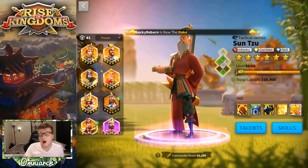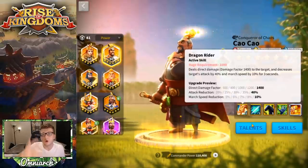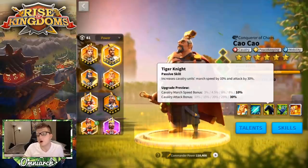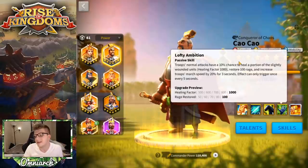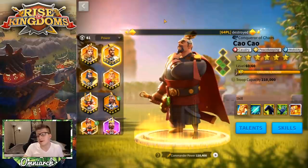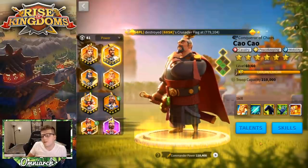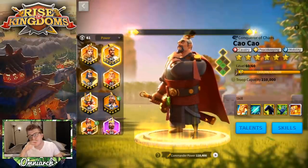You could pair Baybars with Cao Cao. He has march speed reduction as well, giving really good synergy with Baybars's own march speed reduction — you're really slowing enemies down. Cao Cao gives a ton of attack, so you'd have 50% attack stacked together, plus healing and rage restoration. I'd say Baybars primary because it's cheaper to get him to level 60. Maybe if you had Cao Cao primary he'd be less likely to be targeted, but it costs a lot more experience to get him there.